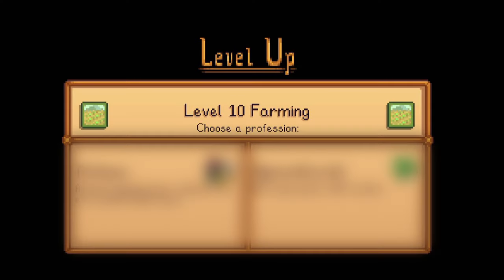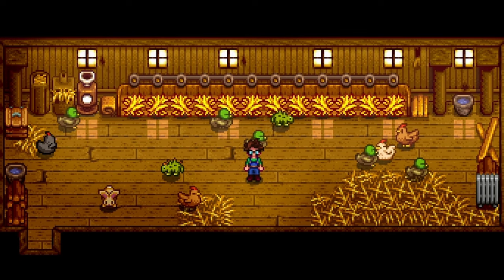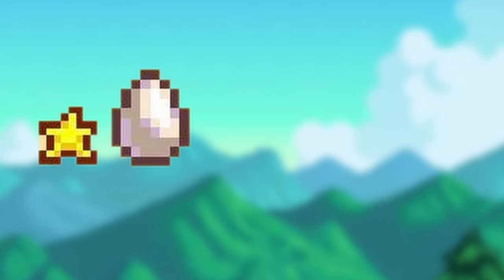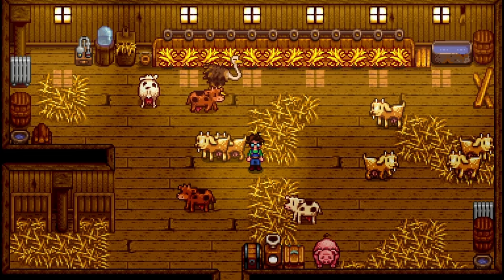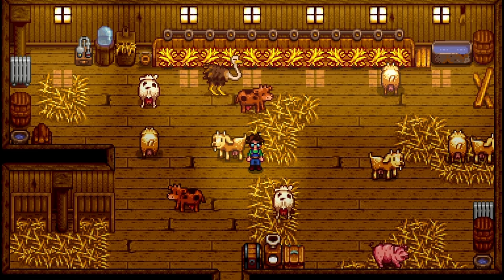After reaching farming level 10, you have another choice of perks to choose from. If you chose Rancher, you have the choice between Coop Master or Shepherd as your final profession. Coop Master lets you befriend coop animals faster and cuts your incubation time in half for both the regular incubator as well as the ostrich incubator. This also improves the quality of your animal items within the coop. You have a 19% chance to get a gold quality item and a 73% chance to get an Iridium quality item when harvesting from your coop. If you chose Shepherd, you can befriend barn animals faster. It will also make your sheep produce wool every 2 days, opposed to the usual every 3 days.